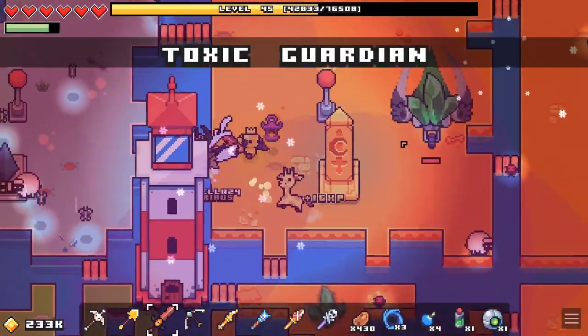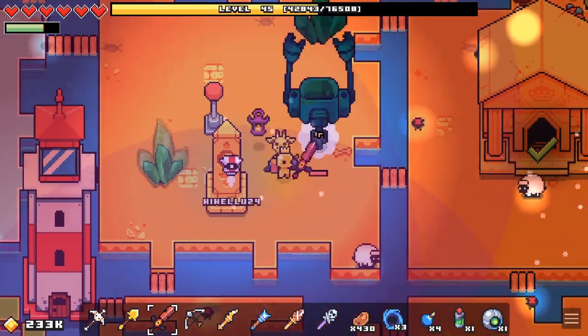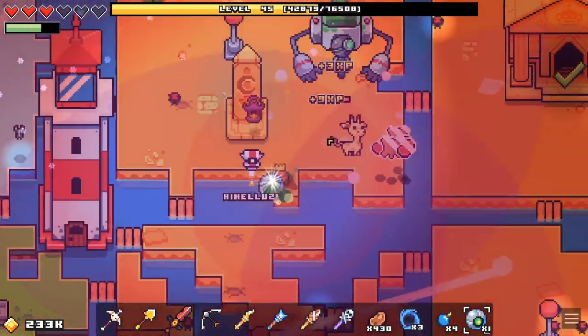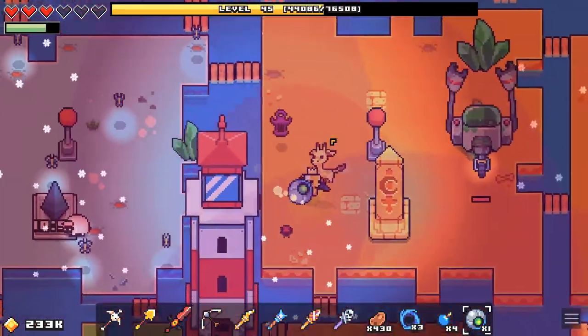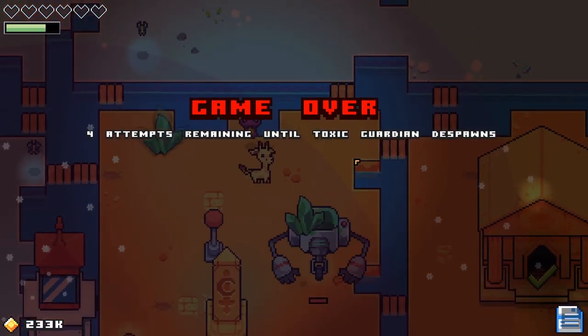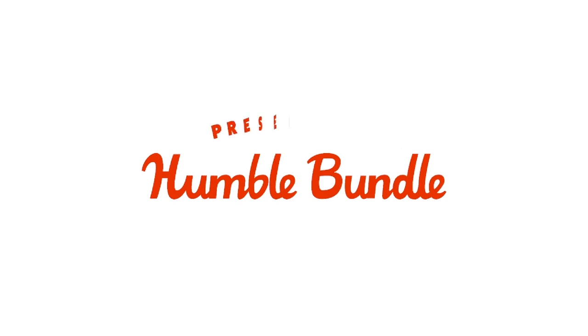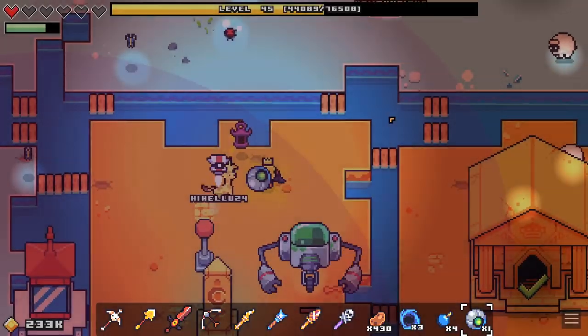Oh, he's there! He's right there. Let's see if we can just tonk him with the regular sword. Let's try and bomb him. That was powerful! Not sure what happened there — it went off. I thought I had a bit more time to actually get away from it but it just blew up. Anyway, we're back.